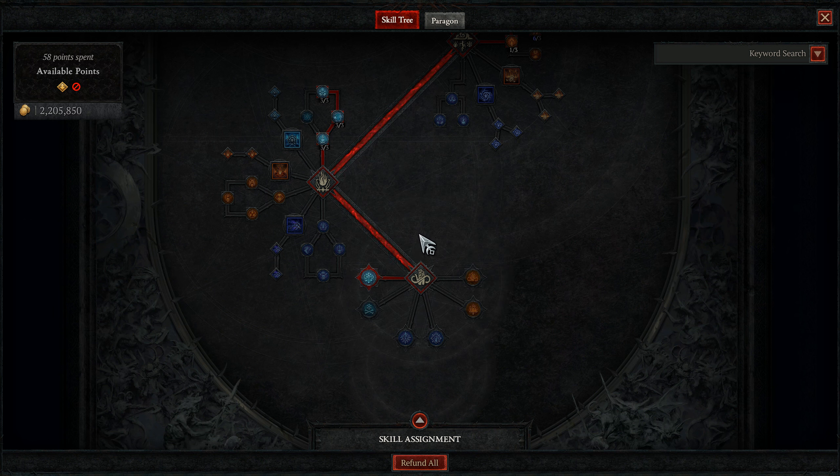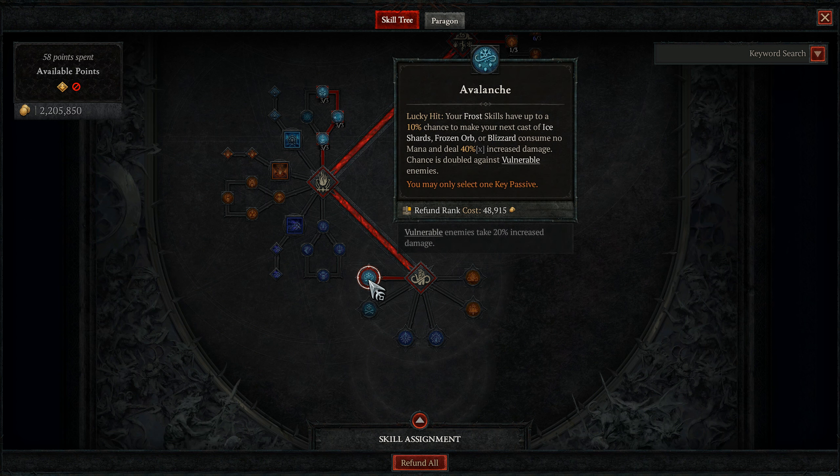Last but definitely not least, we have the Lucky Hit engine that makes it so we have infinite mana: Avalanche. I prefer Avalanche over Shatter all the time. This allows our Frost skills to have a 10% Lucky Hit chance to make the next cast of Ice Shards, Frozen Orb, or Blizzard consume no mana and deal 40% increased damage. This chance is doubled to 20% versus vulnerable enemies. With our Lucky Hit chance, Avalanche has a 17% chance to proc per cast, or a 6.4% chance to proc per Ice Shard.